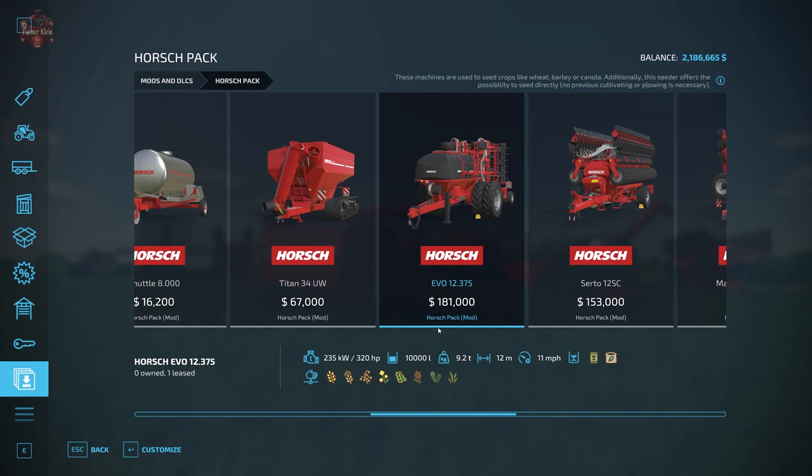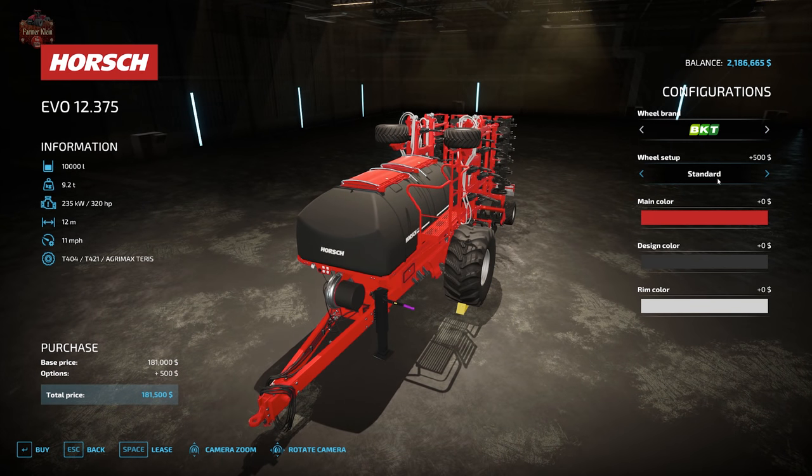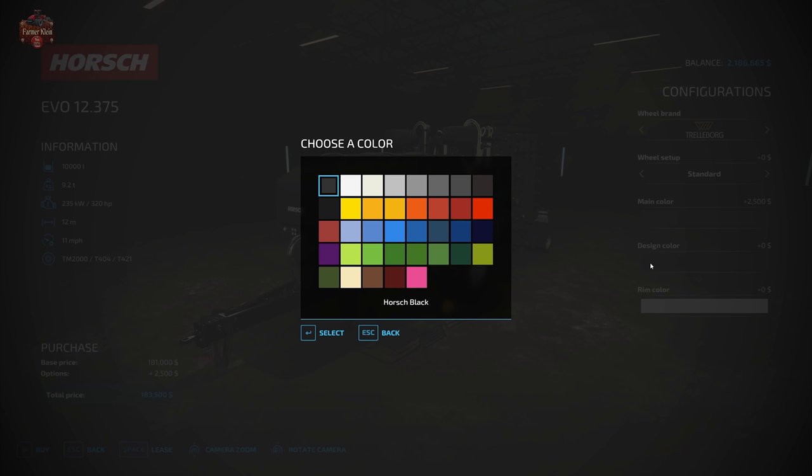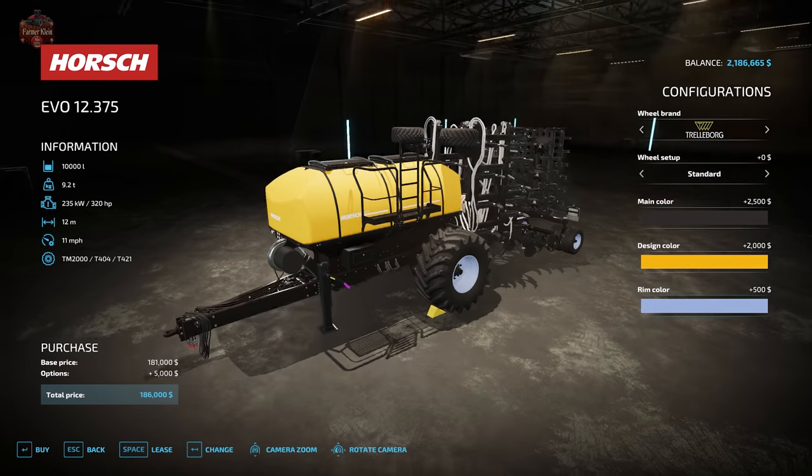Moving on, we have our first horse seeder — the Evo 12.375. It requires 320 horsepower to operate, has a 10,000 liter storage tank for seed and fertilizer, an 11 miles per hour top seeding speed, a 12-meter working width, and weighs 9.2 tons. Tire options include Trelleberg, Michelin, BKT, Continental, Midas, and Vertistine — each in standard or narrow twin. Configuration includes main color, design color for the hoppers, and rim color.